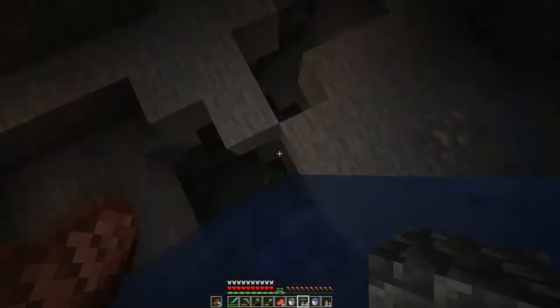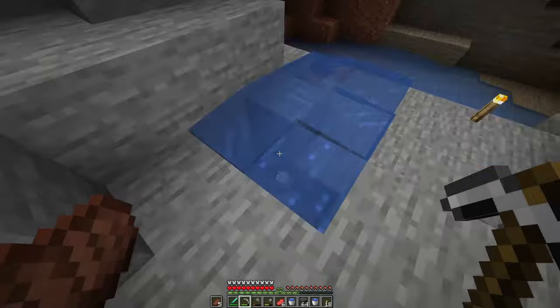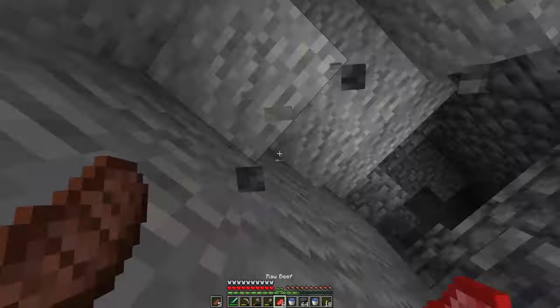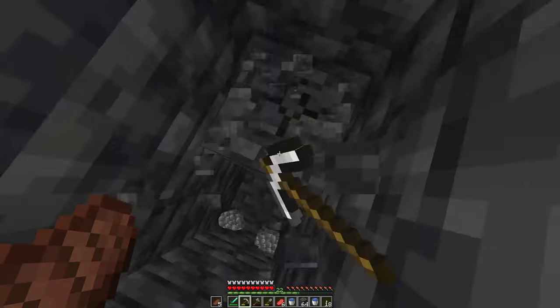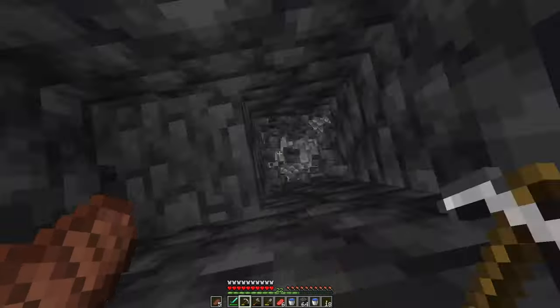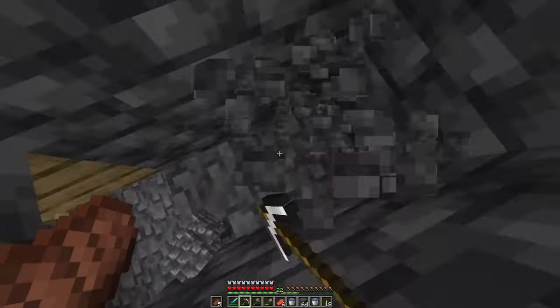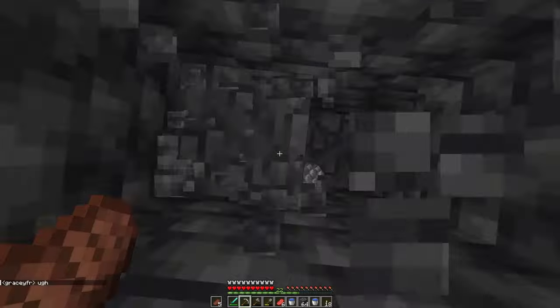I'm going to focus on getting just an enchantment table and some basic enchantments going. To do that, I'm going to need some leather and also a source of XP. If you remember, I did find a spawner — actually a couple — while I was mining. So I'm going to head back there where I saved the coords and get those looking more like an XP farm.